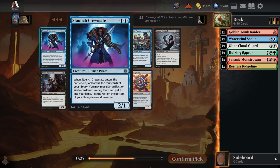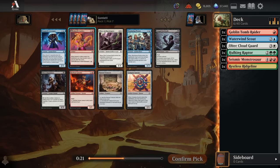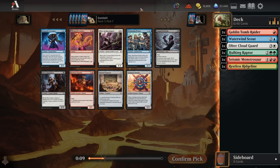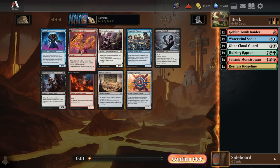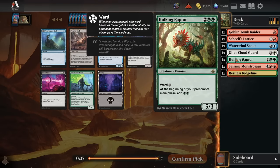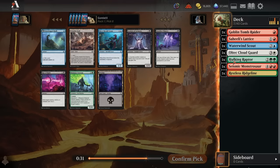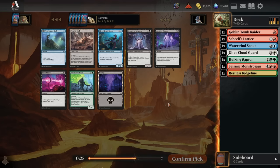For pick 7, we've got a difficult choice. Crewmate is a really good card for blue-red pirates and a solid reason to head in that direction, but we also have Saheeli's Lattice, which is great for red-green dinosaurs — you get to discard a dinosaur to draw two as an early game draw spell, and it's also your five-mana dino on curve. These are both incredible cards for their respective decks. We do have a couple premium cards for blue-red pirates with the Scout and the Tomb Raider, but Hulking Raptor and Ridgeline are strong enough to keep us on the dino deck, so we take the Lattice.